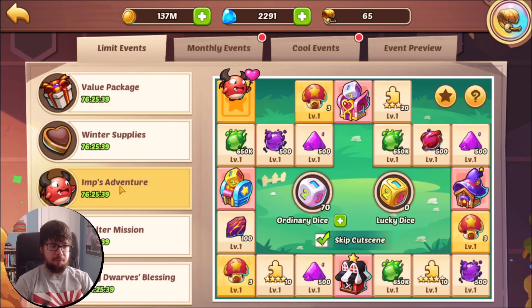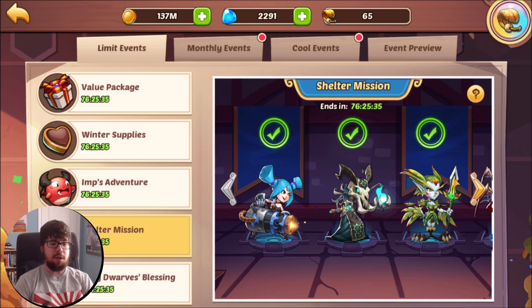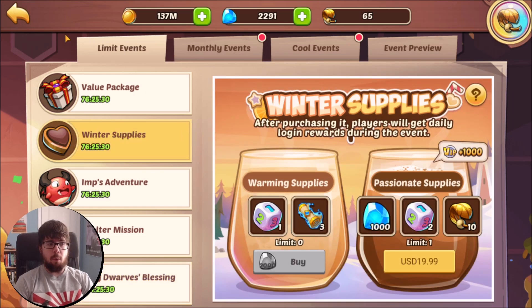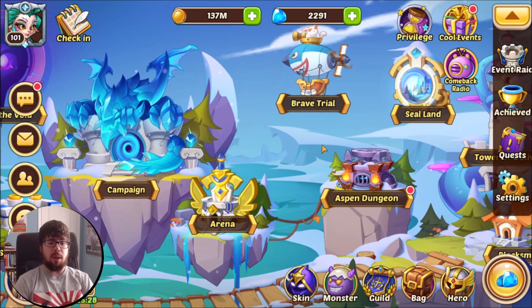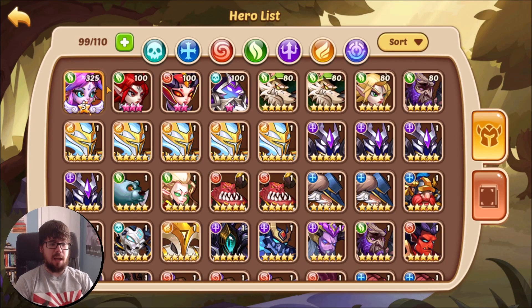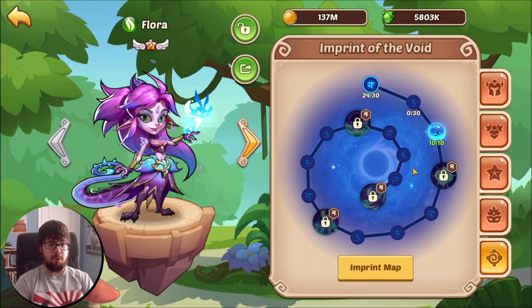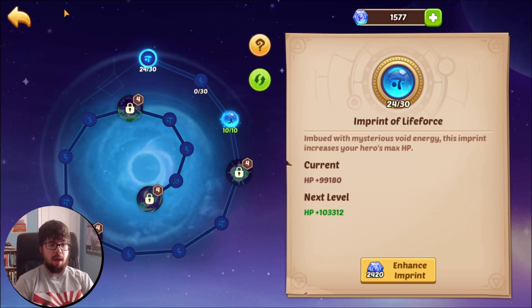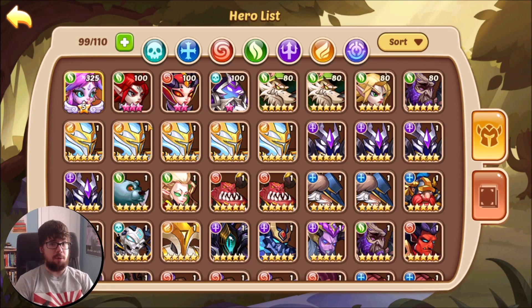Gonna finish up a full Imps Adventure on this account for some footage. Already completed shelter. I'll leave Greydorf's blessing up to the winner. Already bought winter supplies and then we'll hop into Aspen and finish that off. In the end it'll have an E5 Flora, an 8-star Heart Watcher, 7-star Norma, and a 6-star DS. The Flora does have 34 imprints so she is moving right along — definitely could be V1 pretty soon which would help a ton.